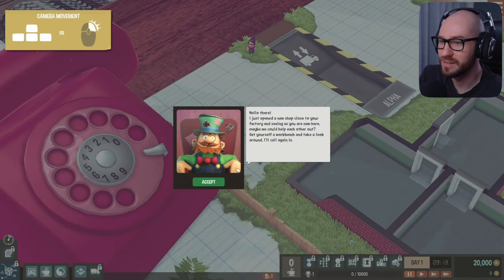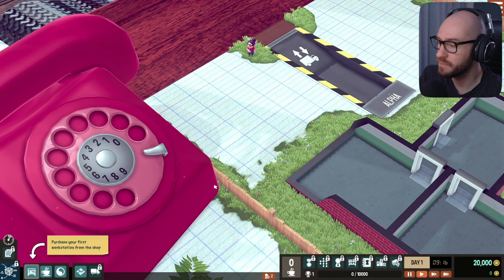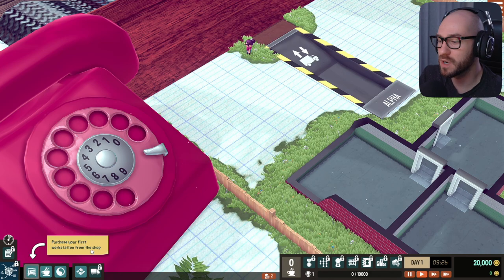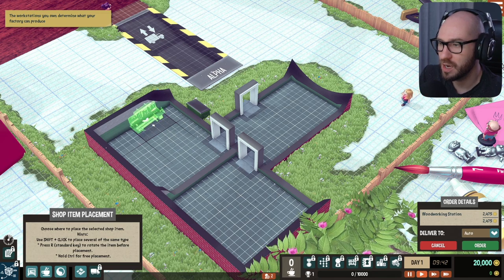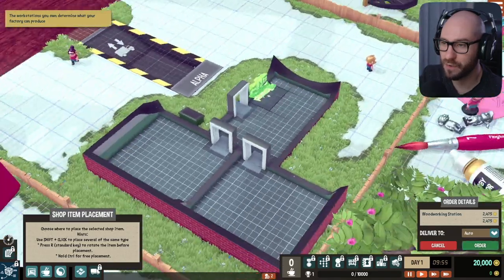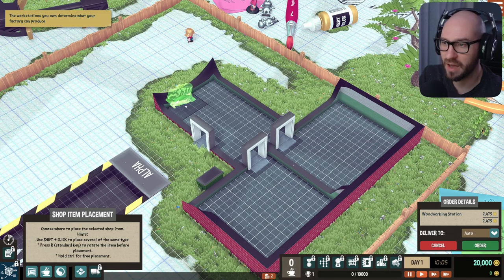We gotta answer the phone. 'Hello there, I just opened a new shop close to your factory and seeing as you are new here, maybe we can help each other out. Get yourself a workbench and take a look around — I'll call again in a bit.' Alright buddy. Purchase your first workstation from the shop. So apparently we got ourselves a workstation. I'm guessing I want to place it right up here — it doesn't have to be perfectly centered, so let me just place it right up here like that.